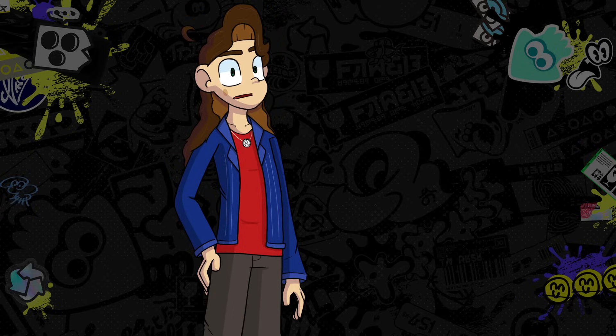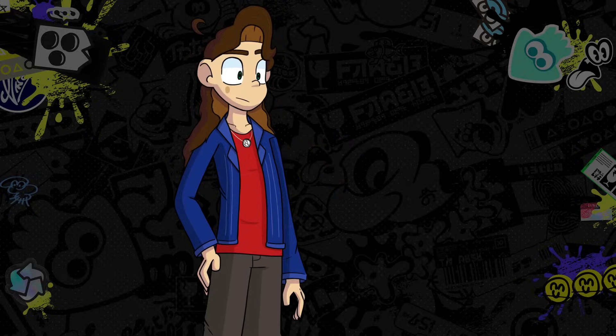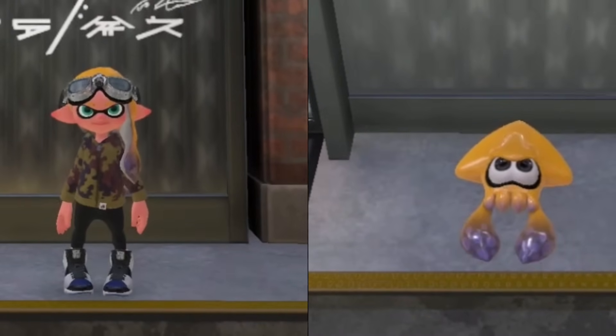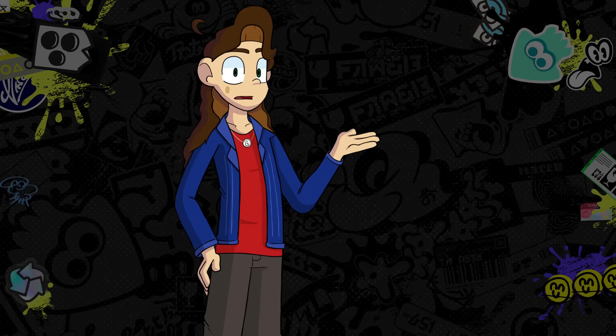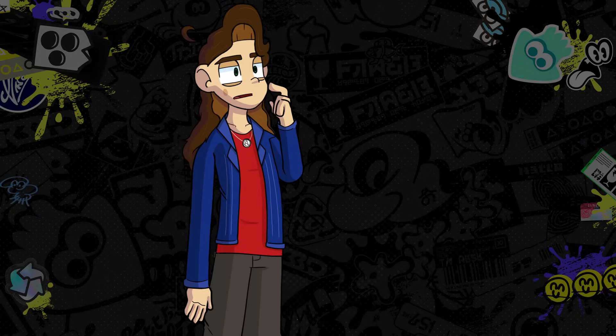Now you may be wondering why I specified that their skeletons are likely mostly non-conjoined. I want you to look me in the eyes and tell me that these are the exact same skeletal structure. Now we have plausible explanations as to why Inklings and Octolings can selectively permeate through some surfaces and can't swim in water. But that still leaves us with a pretty big question.